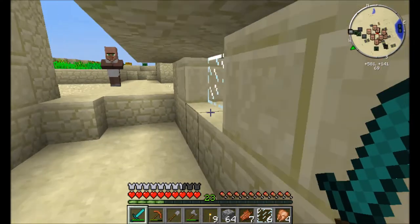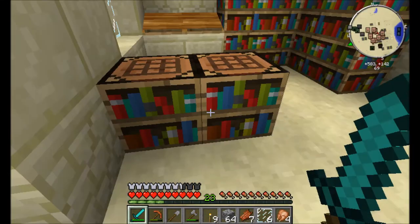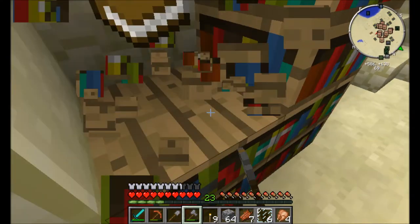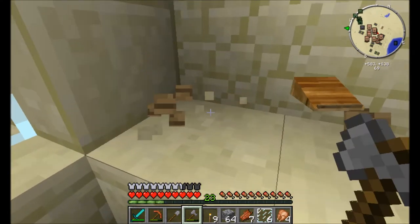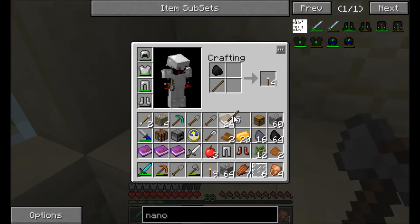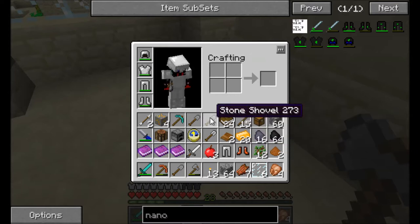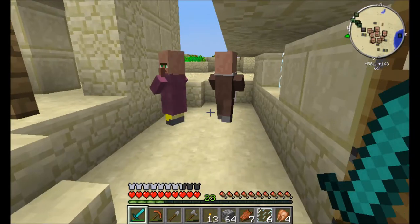Anything else of interest here? You guys got any books? Bingo. Thanks for leaving the door open, guys. Jackpot. What don't we need? Goodbye stone shovel — we can make a lot of you. Books? We can't, because I don't have leather. Goodbye saplings. Torches — perfect. Is that a writing desk? Goodbye, another stone shovel. That's good to find.